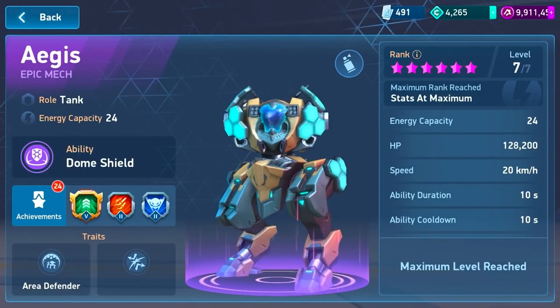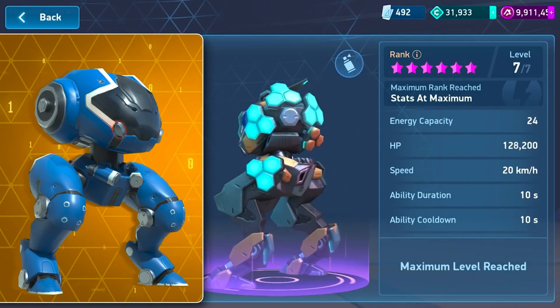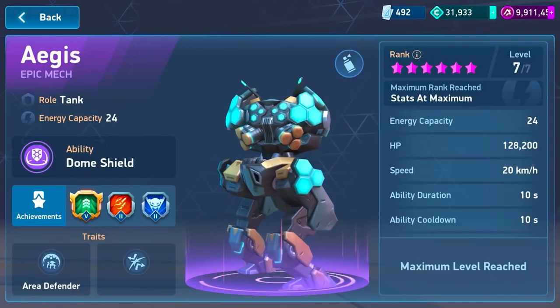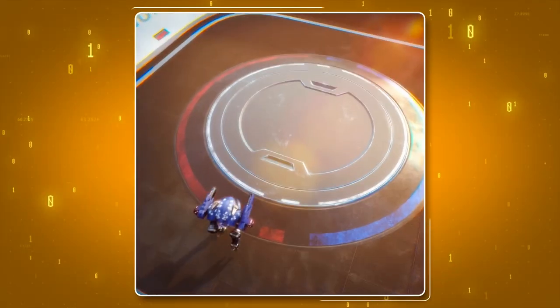The characteristics are really great — literally the maximum amount of health, the same amount as the Juggernaut. It has the highest movement speed among the tanks, exactly 20 kilometers per hour, equal to the speed of the Panther. The energy rating is average at 24 energy units maximum, but the ability is very situational.